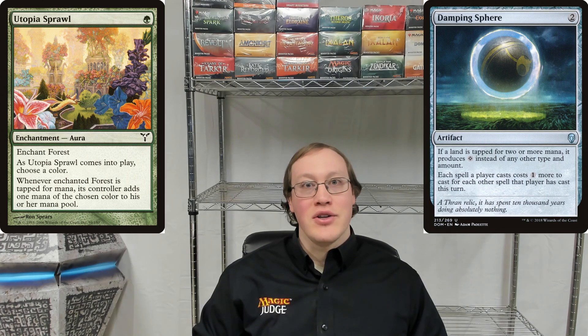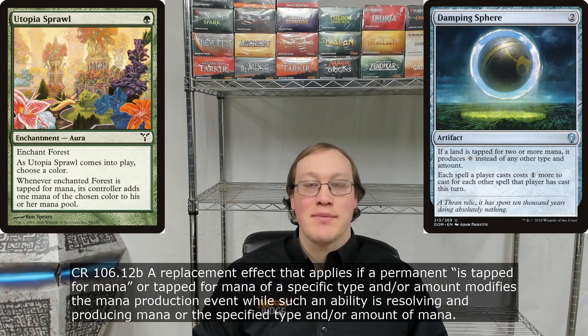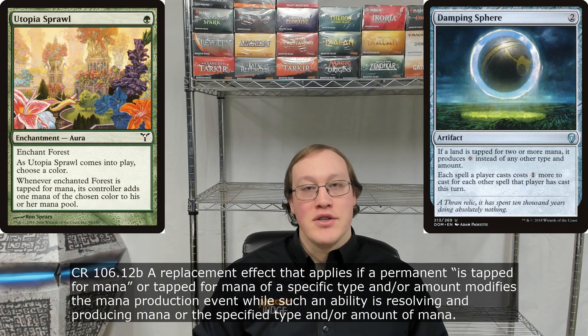Now let's take a look at how the wording on the Utopia Sprawl looks. We can see that this card actually uses the word 'whenever,' indicating that this is a triggered ability. Triggered abilities interact a slightly different way with these mana abilities. So when the Utopia Sprawl sees the forest get tapped for mana, after the entire process of the mana ability resolves — and remember this is the spot where the Damping Sphere gets to interact — then after that process is over, the triggered ability from the Utopia Sprawl is going to trigger.